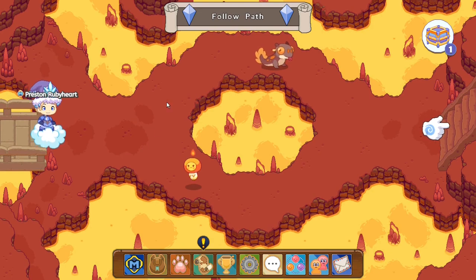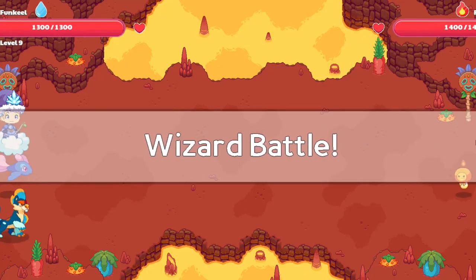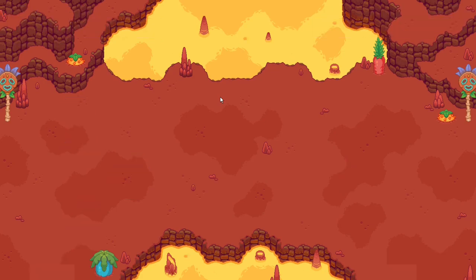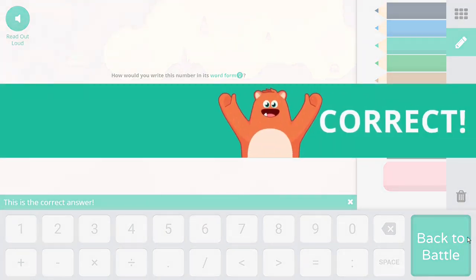Over here you want to battle whichever monster you want, but of course you want to get to the side faster. Certain pets have more health than others, but other pets do more damage. In this case, the Bernutes would do more damage than the other pet, but it would have less health.